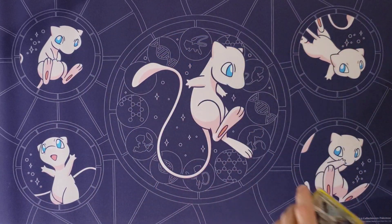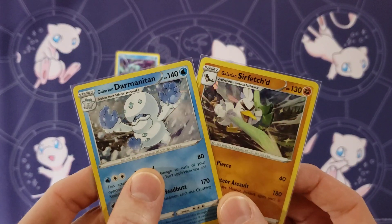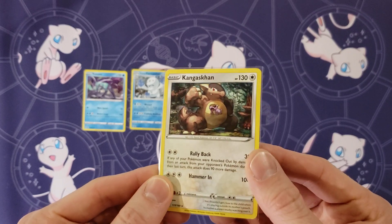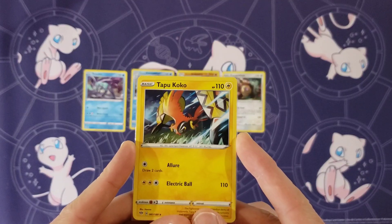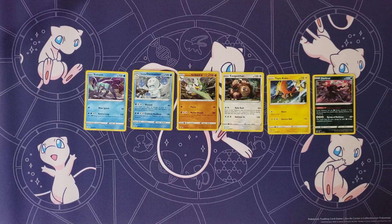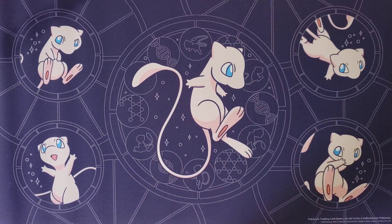For Darkness Ablaze, starting with theme decks: there's a non-hollow Suicune, and the two theme deck shattered hollows are Galarian Darmanitan and Galarian Sirfetch'd. There's also a non-hollow Kangaskhan, which can be found in the Galarian Darmanitan theme deck as well as Build and Battle kits. The other two Build and Battle exclusives are a non-hollow Tapu Koko and a non-hollow Dark Rai. That's six cards from Darkness Ablaze — not as many, mostly theme deck and Build and Battle exclusives.